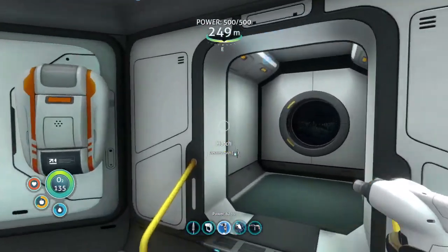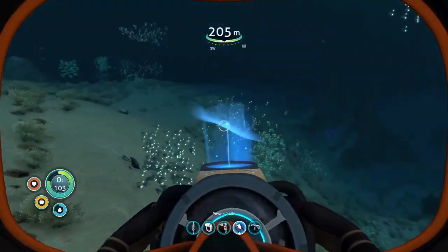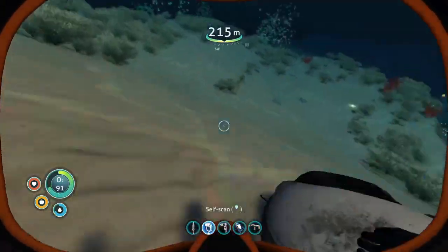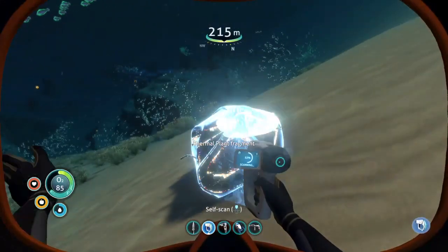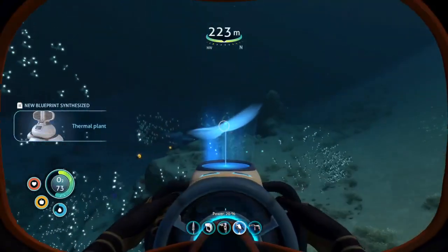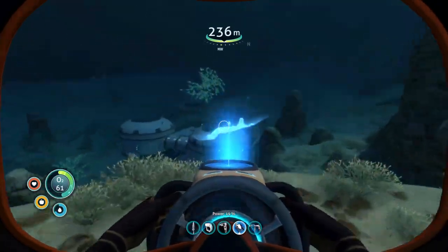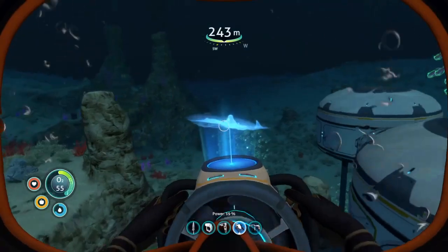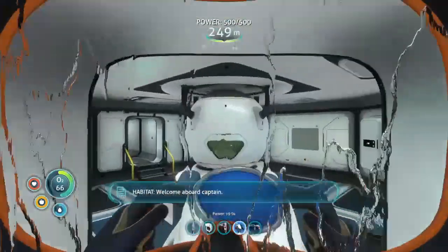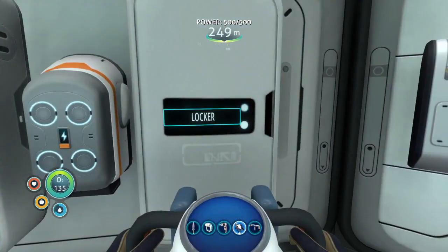I need more titanium so I can expand on my base. I want to quickly scan this thermal plant fragment, and then I gotta get to my base. If I ever feel like making a base in the lava zone, or actually — that can be another source of power. Over there are some thermal vents, so if I build out that way, that can be more power. That's actually useful.